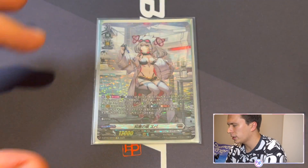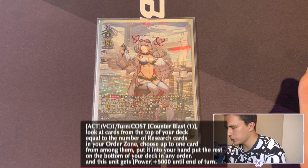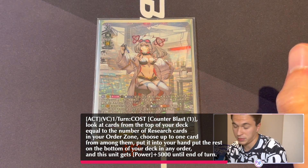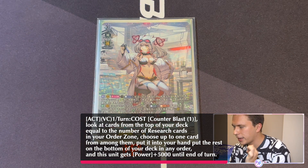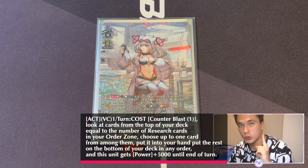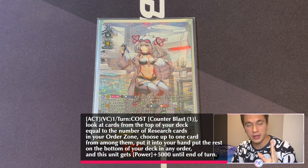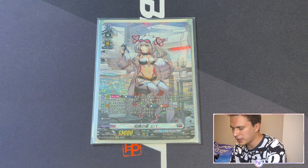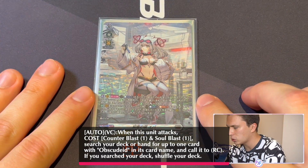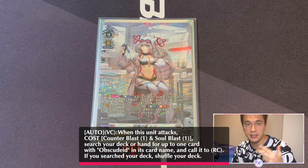The grade 3 Eva, of course, has Personerite, is a glitter unit, and has two other skills. The first allows you, once per turn, to Counterblast 1 and look at the top cards of your deck equal to the number of research orders in your order zone. You choose one card and add it to your hand without showing your opponent, then put the rest to the bottom of your deck in any order. The second skill says when she attacks, you can Counterblast 1 and Soulblast 1 to search your deck for an Obscudate-themed card, which future-proofs the upcoming Obscudate in set 8.